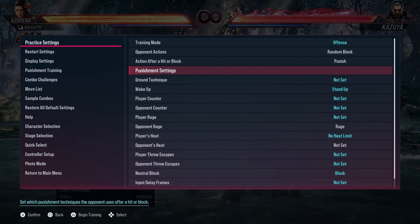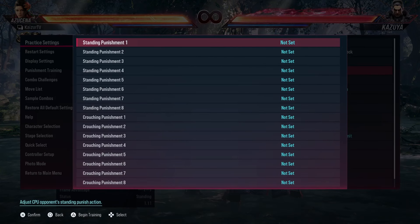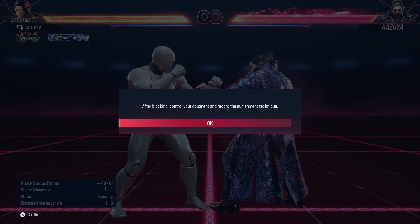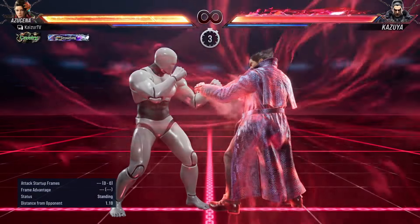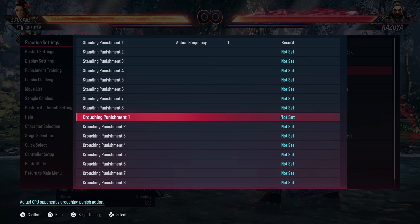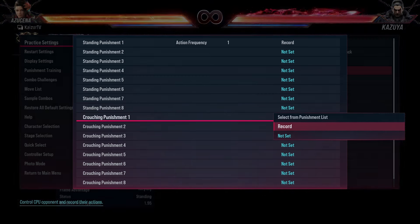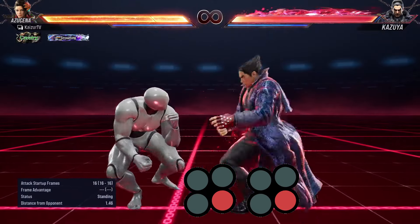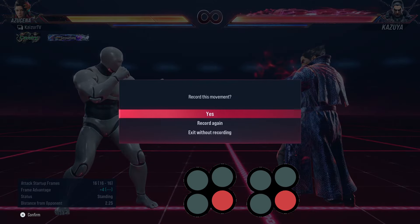Then we have to go to punishment settings. From here, we're going to set two punishments — one for standing and one for crouching. For the standing punishment, click record and record 1-1. For the crouching punishment, click record and do while standing 4-4. Just like that, and click yes.